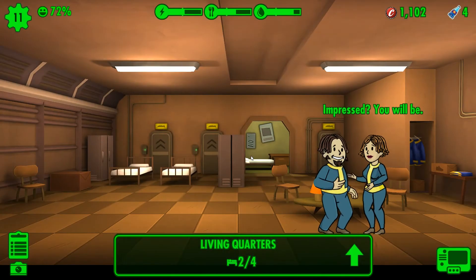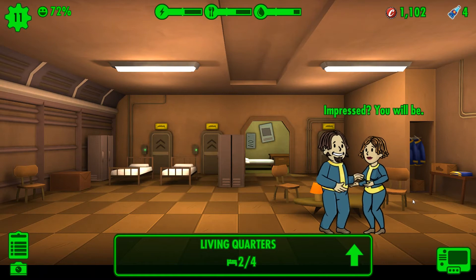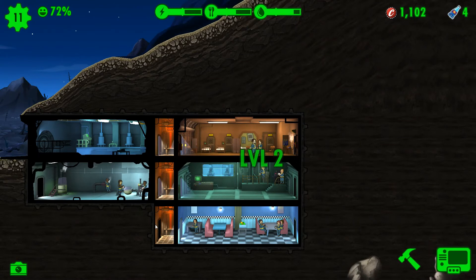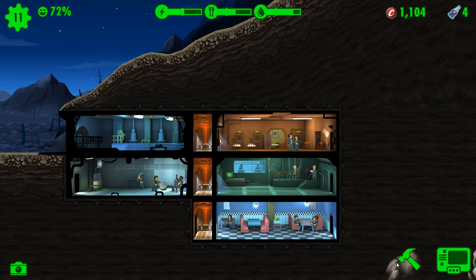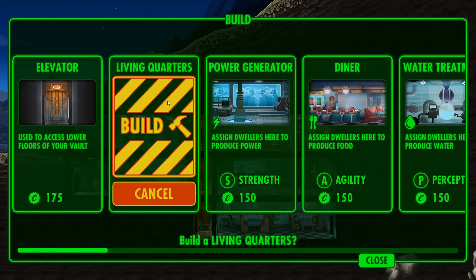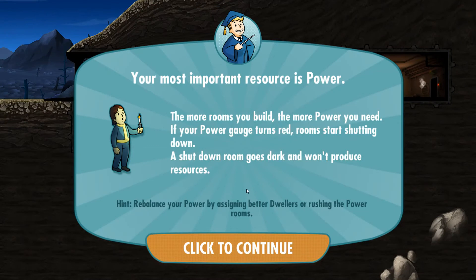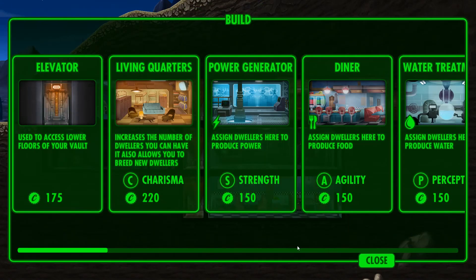These two are dancing right now. You can stack up to three of these rooms. Your most important resource is power — the more rooms you build, the more power you need. Yes, I understand — we're a little low on power.